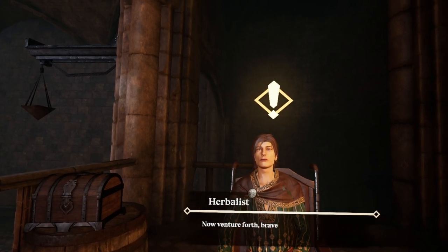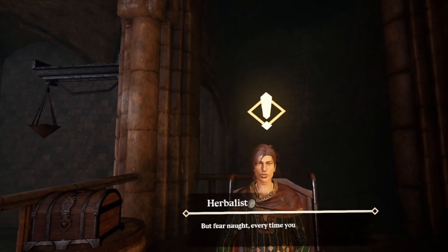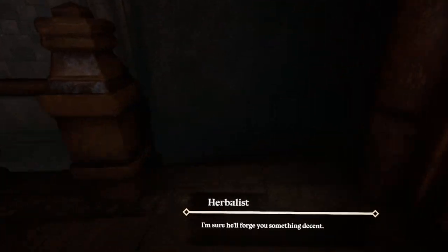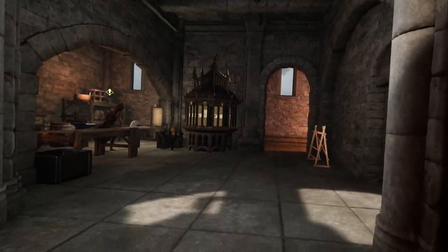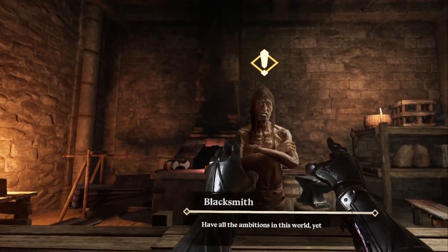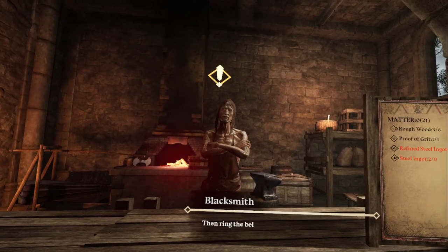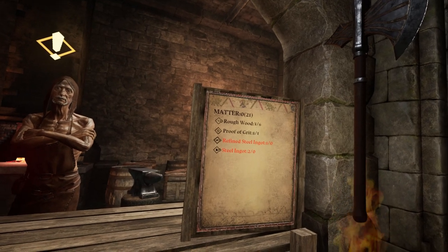Venture forth, brave into darkness — there's bound to be foes and traps along the way, but fear not; every time you fall, Rayala and I will bring you back. I cannot let you go empty-handed — go talk to the blacksmith. I really want magic though, so you better be giving me a magic wand or staff. Now you gotta give me what I want. Check out those weapon parts on the rack — mix and match, do whatever pleases you, then ring the bell and I'll craft them for you.